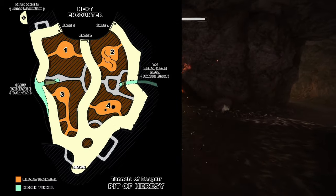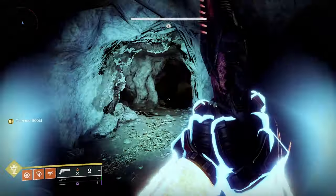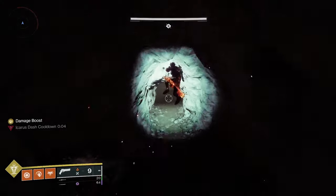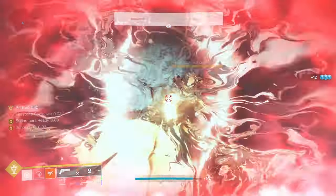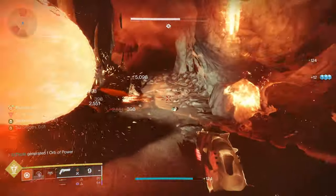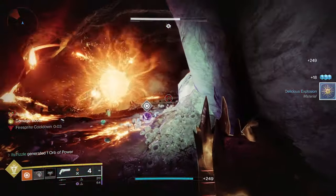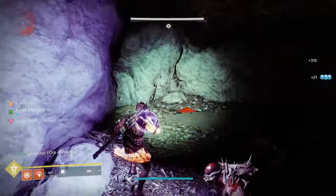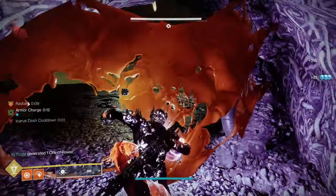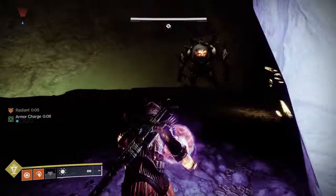Moving on to the maze, here's a map of where to go, but if you follow my route on screen, you can get it done very quickly. I start on the left side and then do the middle and then do the right. Assassin's Cowl on Hunter works really nice here as you can go invisible, or you can just use Void Hunter for this part. There's no shame in it. I definitely crutched Invis the first time I soloed this dungeon way back in the day. You can also use a Void subclass on Warlock and Titan and use the fragment Echo of Obscurity. This will make you Invis when you perform a finisher.